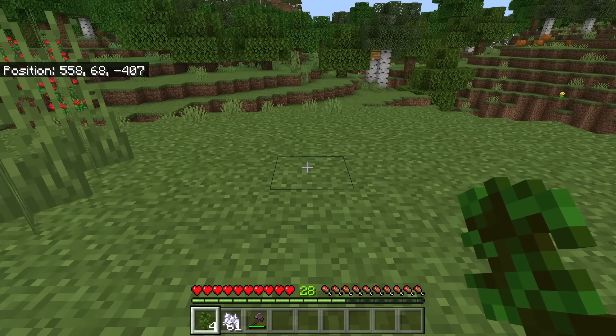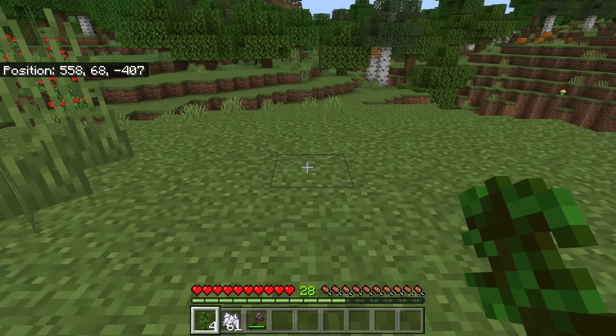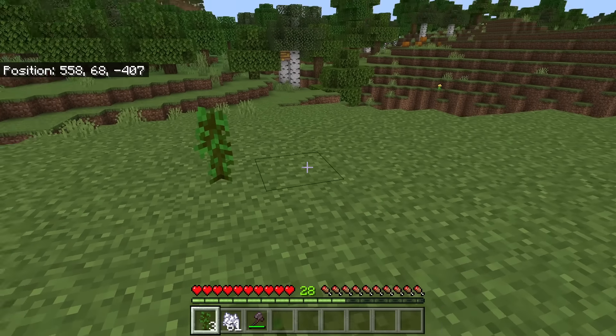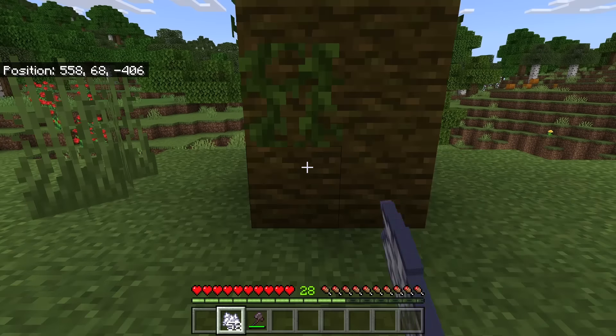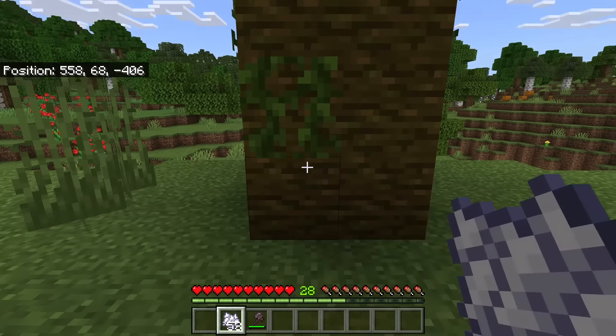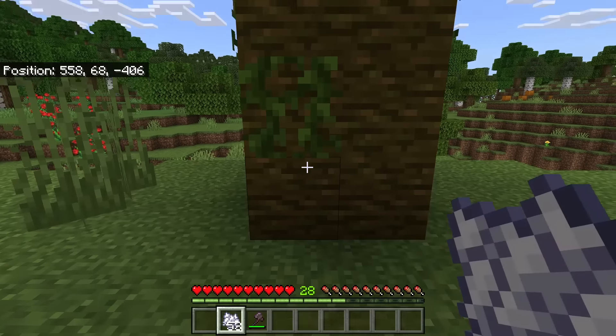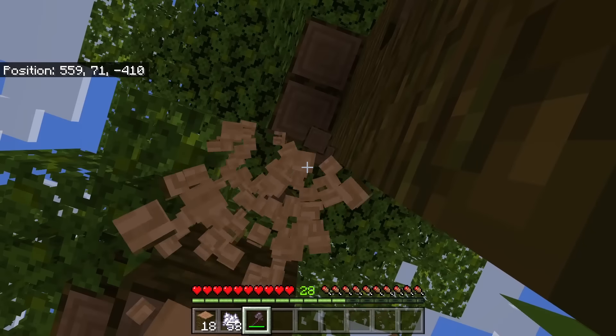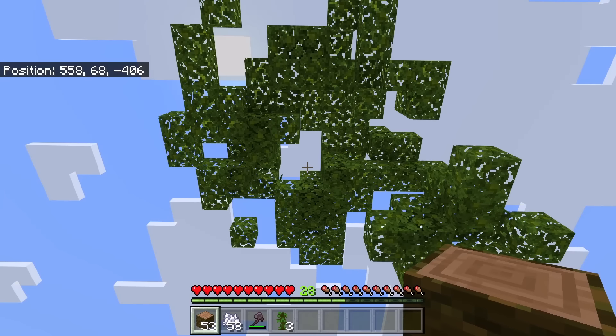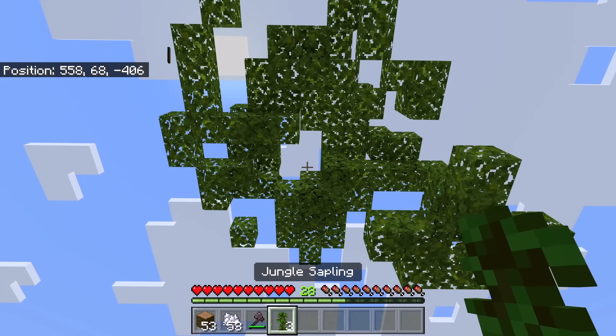Another way to get a lot of logs is by creating a large jungle tree. To do that, place four jungle saplings, then bonemeal one. You can then mine the logs. After you have mined the logs, wait for the leaves to disappear and collect some jungle saplings. Once you get jungle saplings, you can plant another jungle tree. I got a lot of logs and am now getting some saplings.